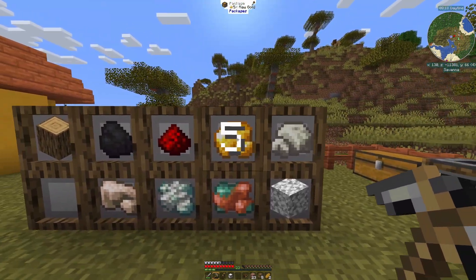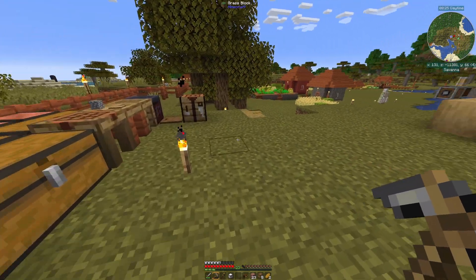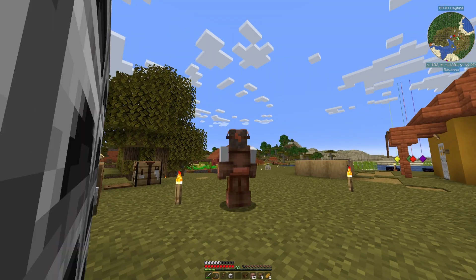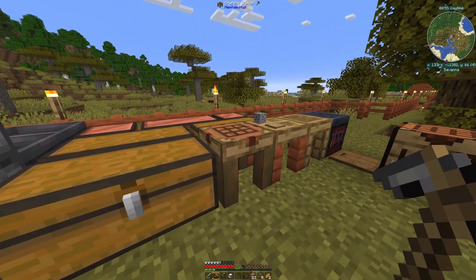These packages are like shulker boxes except they hold only one item type. I've got 229 of one thing and nearly 500 diorite, because putting diorite into a milling machine gives a 25% chance of quartz - the only way to get quartz in this pack. So we need to process a lot of diorite.